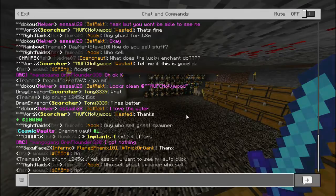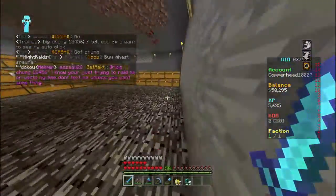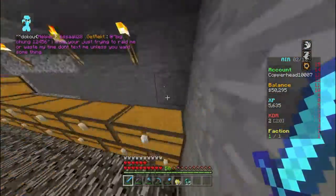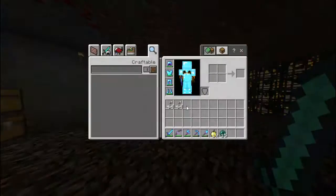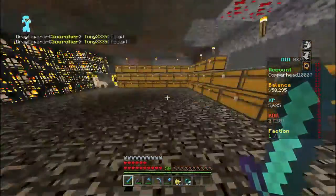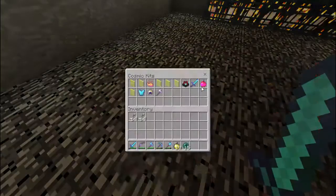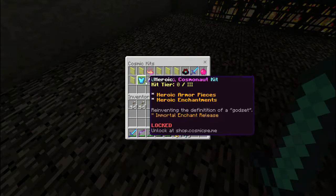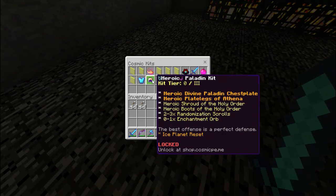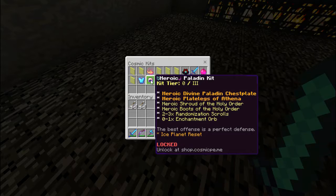Whenever you get on the server it has a big list of different things. They've got new custom enchants - not that exciting, mainly for the bow. They've taken away some enchants. Overload 3 is still with us - bang, overload 3. I have these g-kits even though I literally logged on just a few days ago. I don't know - ice planet reset. It's from the ice planet reset - that was a long time ago.